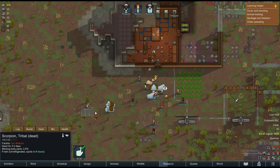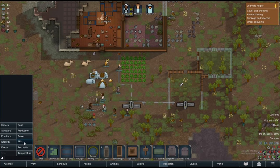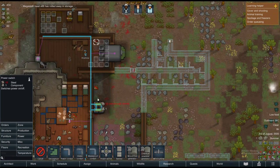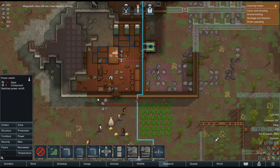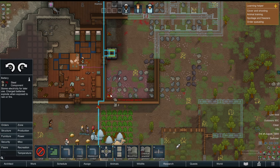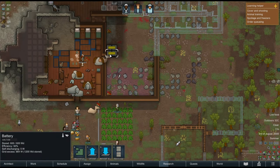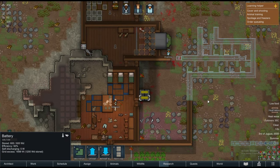This guy can stay there for a while but we'll have to bury him soon. For power — do I already have access to a switch? Yes. I'd like to have backup power. In the future I'll probably build a separate room for backup batteries that we can turn off once they're fully charged.